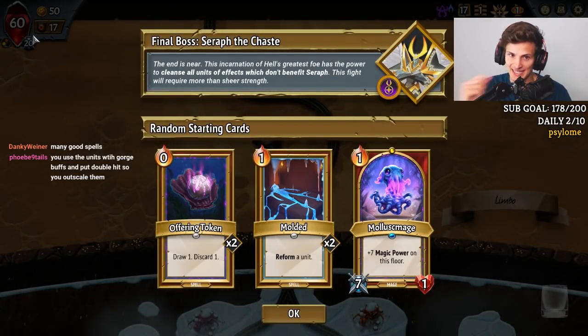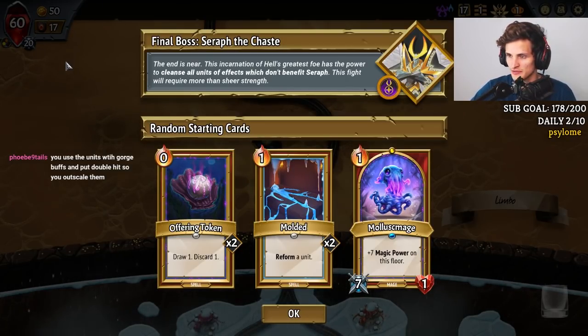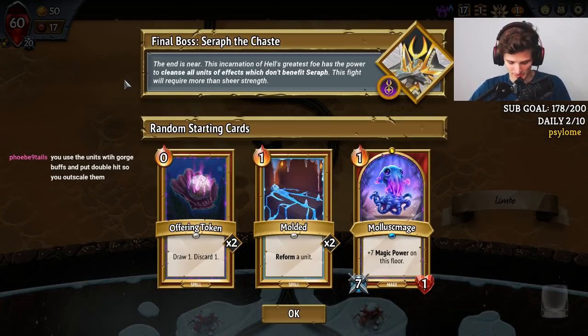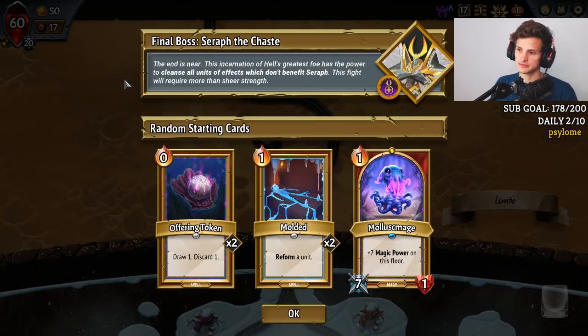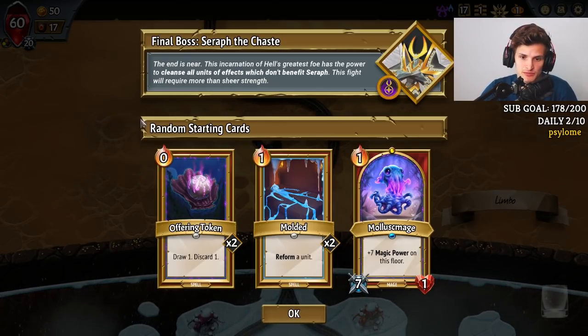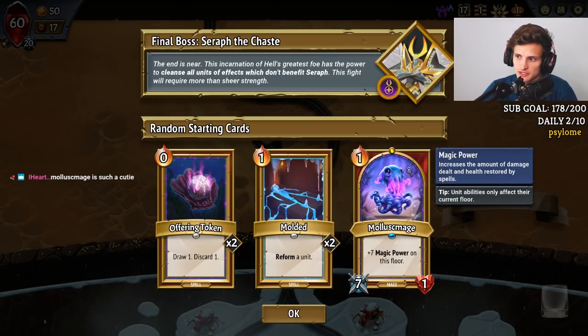The final boss is going to cleanse all units of effects which don't benefit Seraph. Does that include herself? It does, so I can't stack Spell Weakness on her. But we got Offering Token, which is pretty good with Stygian. We got Molded, which is great for Reform stuff, and we got Moldus Mage, so let's go for some Spell Power stuff.